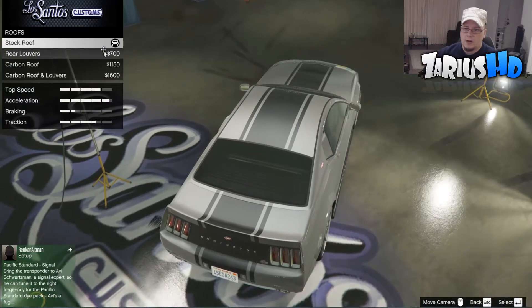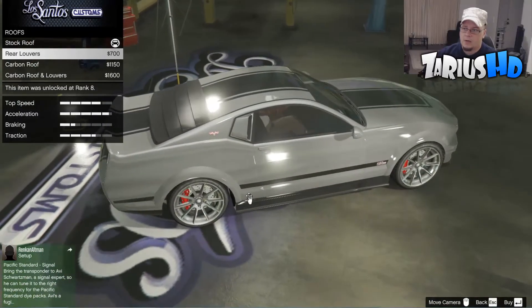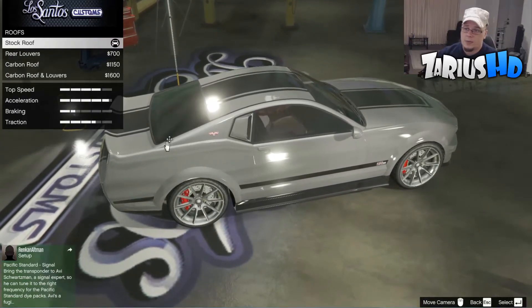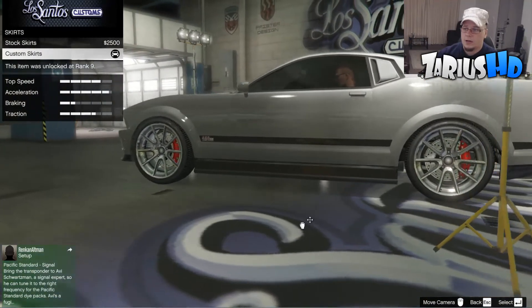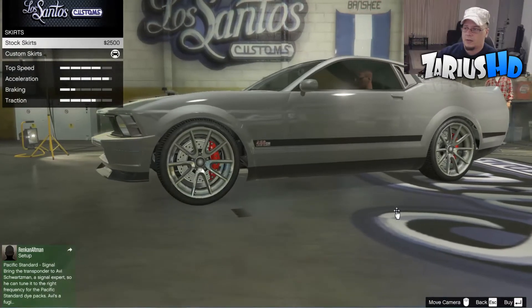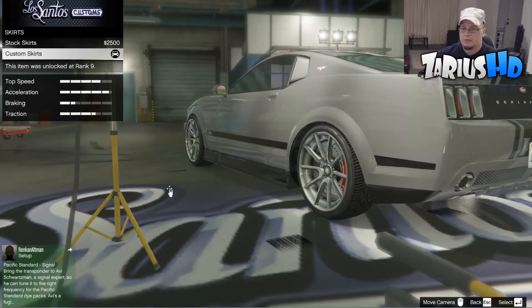For the roof, you want to keep it stock — don't put air vents in at the back. I thought it needed them until I had a look at the picture, so keep it stock just like that. For the skirts, you want to put the custom skirts on — it just lowers it down a little bit more and makes it look better, just like the movie picture.